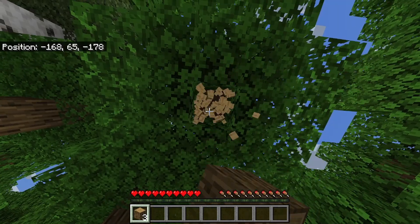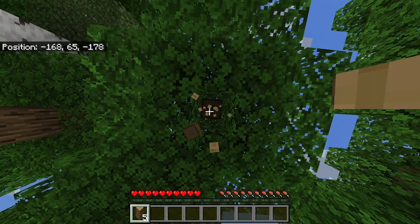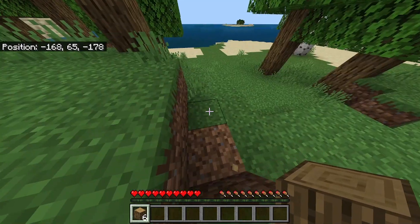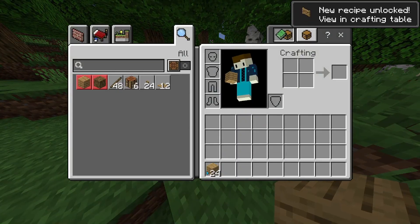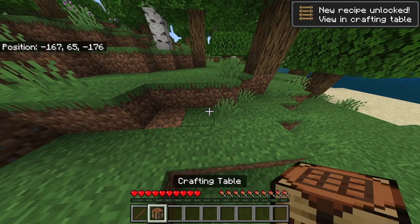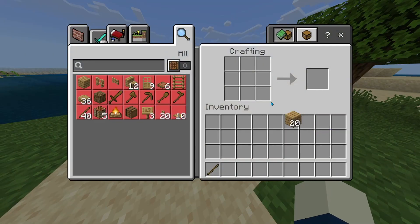My first challenge is to get a stone pickaxe. It's actually a really easy challenge — it shouldn't be that hard, honestly. So let's go here. Wood planks, and let's get a crafting table. We'll start getting stone tools. Got a crafting table here.